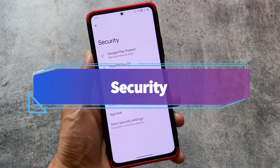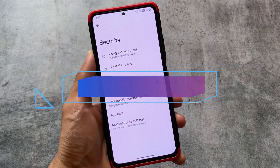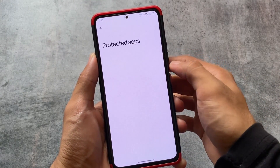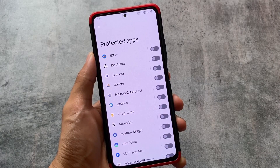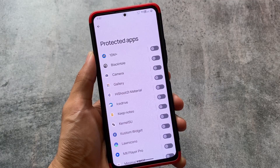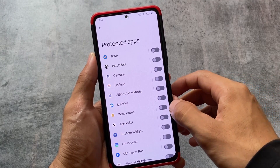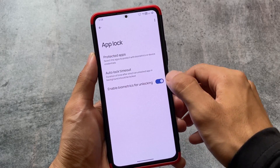For security options, we have face lock, fingerprint unlock, and app lock — everything is present. However, in the app lock section, you can only lock third-party apps; system apps cannot be locked. That's a disadvantage, but it's somewhat okay since app lock isn't something I use frequently.